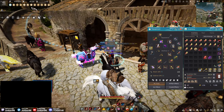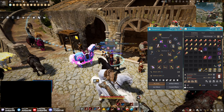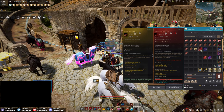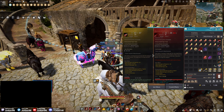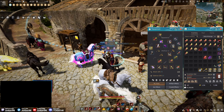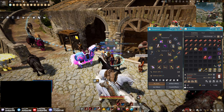All right, what is going on everyone and welcome back to more Black Desert, my name is John. Today we are about to enhance a Black Star once again. I just had the urge to light silver on fire, and I figured if I'm gonna do this I might as well make a video and try to make it educational, especially if you're new and don't know how to enhance Black Stars.